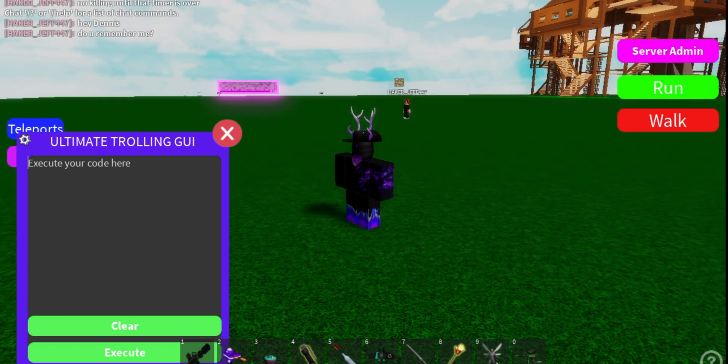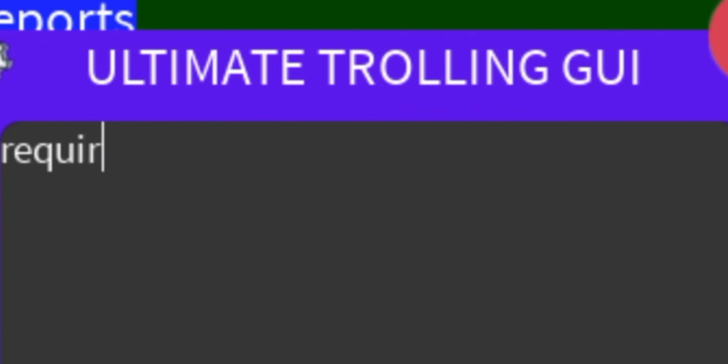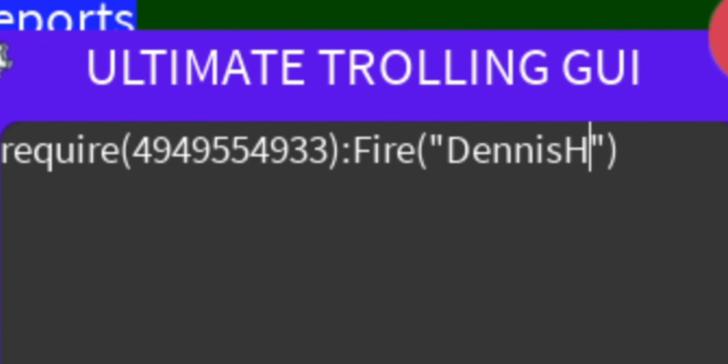First you want to get your script executor and put require, the ID — which is gonna be in the description — and then your username. Dennis himself.